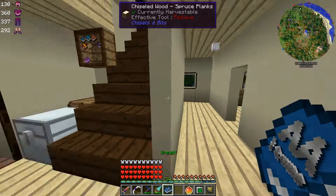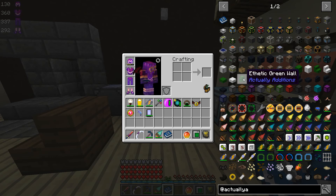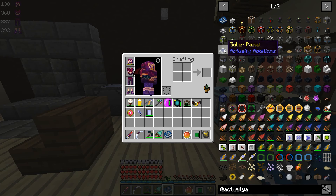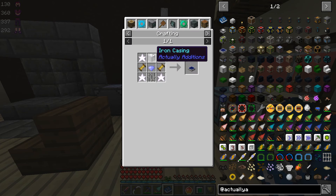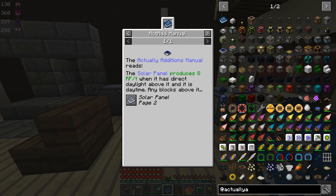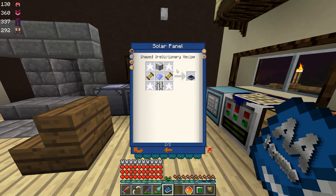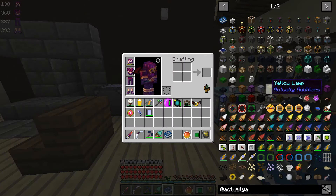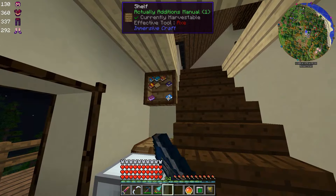It's very well documented and all the documentation is in-game, and even better than that it is integrated with JEI, which is freaking awesome. So when you look up a recipe in JEI — like for instance today at some point we're going to make solar panels from Actually Additions — and if you click on the solar panel, you'll see the recipe. It's got some crazy stuff. These are empowered inori crystals. We have not played with these yet because we haven't done any empowering yet, but if we click through we will see the entry from the Actually Additions manual right here, right from JEI. The solar panel produces 8 RF per tick, and it tells us about the thing, and then we can click on this and it'll take us right to that page in the manual. That is really freaking awesome, and that is even true if we don't have the book in our inventory.